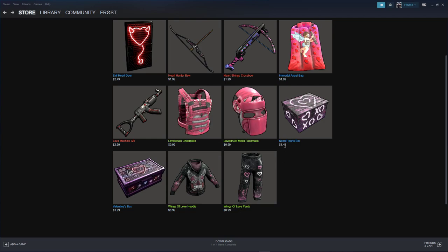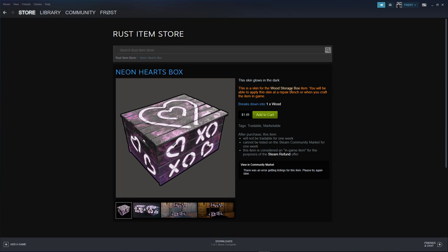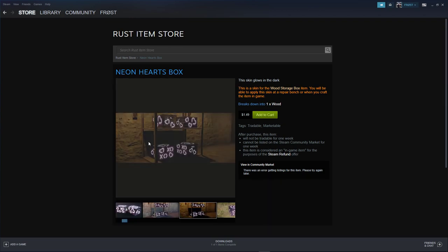Up next we have the Neon Hearts Box for $1.49 — this glows in the dark. It's kind of a preview of it. I do actually kind of like it.